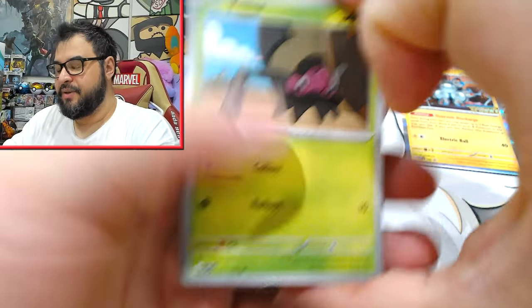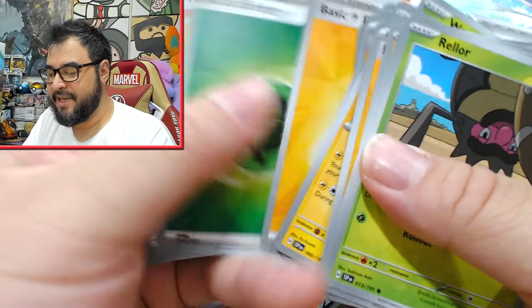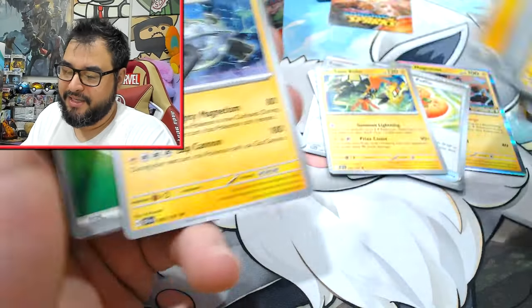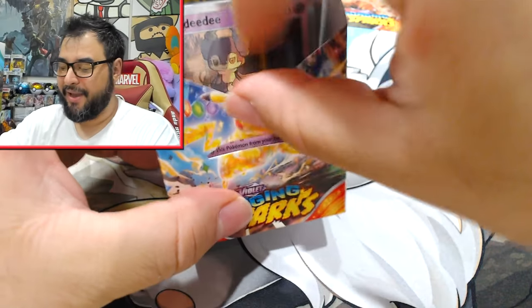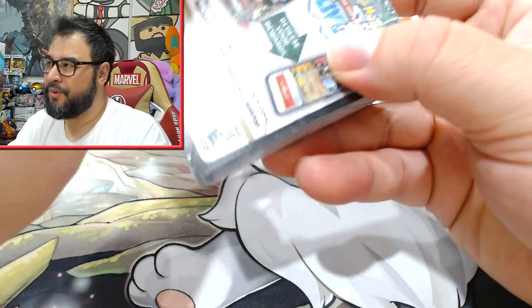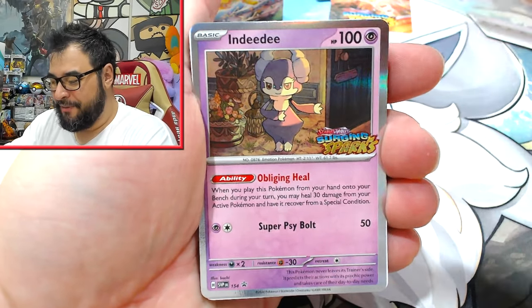These particular variants can be a massive pain to get purely because you can't type 'non-holo variant' into eBay and have people know what you're talking about. Unfortunately it looks like I got the same pre-made deck for this second box as well, so we're probably not going to see anything different. It's the exact same pre-made deck but with a different promo topper, so we're just doubling up there.